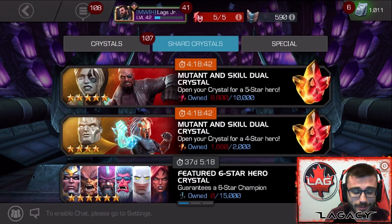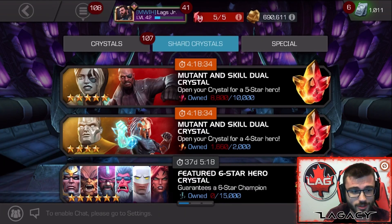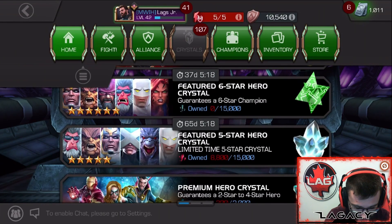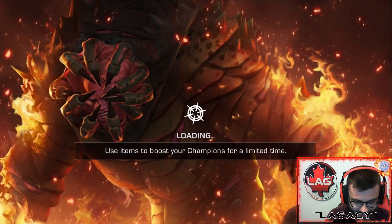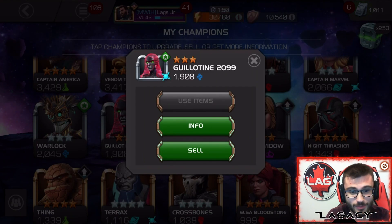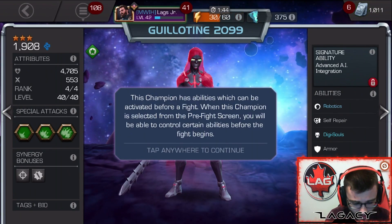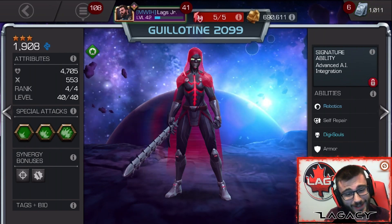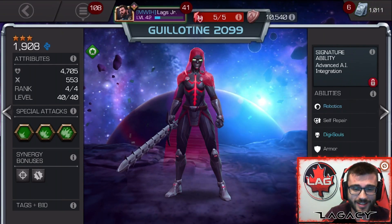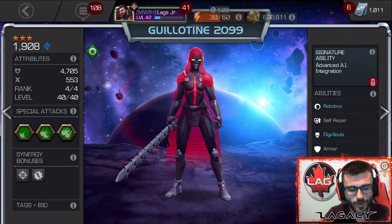We're 1200 shards away, getting so close. The plan is to wait for a tech and cosmic crystal — I'd love to get a good robot or a poisoning character to help with Act 6. The Guillotine put in so much work in Act 5 today — it's ridiculous. If I could pull her as a five-star, that'd be one of the best possible pulls. That's gonna do it for today's recap on the free-to-play account. We're about to become Uncollected. If you're enjoying this, drop a thumbs up and subscribe for more content. Thanks so much for watching — peace out.